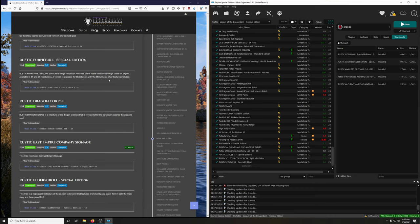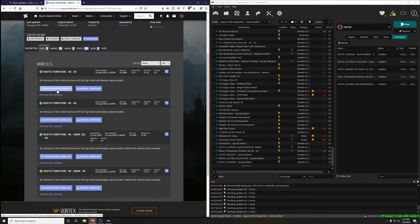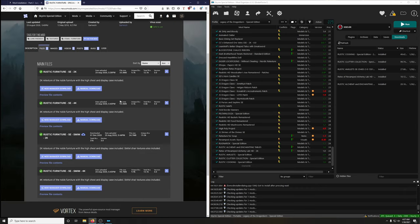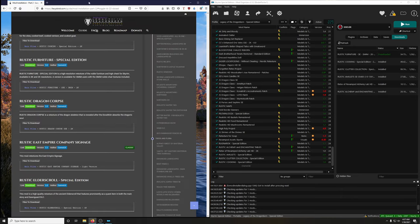Rustic Furniture Special Edition is a high-resolution retexture of the noble furniture and high chests for Skyrim. We're downloading the 2K version. There's a SMIM version — let's double-check — yes, we want the SMIM 2K version. Let's install it.